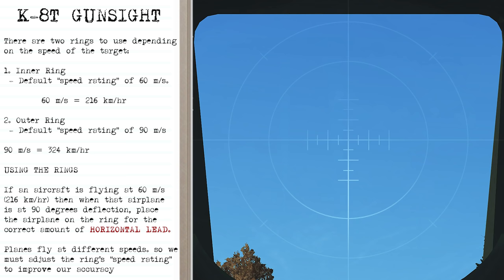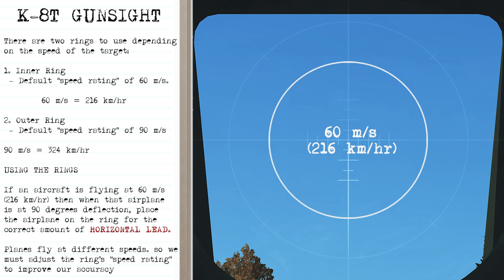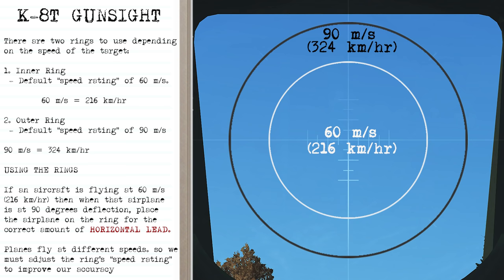There are two rings on the gun sight depending on target speed. The inner ring has a default speed rating of 60 meters per second (about 216 km/h), and the outer ring is 90 meters per second (about 324 km/h). When a target is at 90 degrees deflection, place it on the appropriate ring for the correct lead. You'll adjust the ring speed rating using the fire control system.